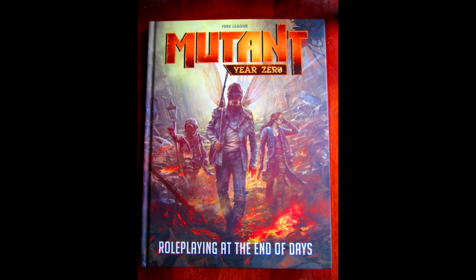Hi! Welcome to part 1 of my review featuring Mutant Year Zero. This is the physical book — role-playing at the end of days. This is the reprinted core book. Free League Publishing has reprinted all of the core books because, even though this is a standalone RPG, there are three other games in the same universe. This is also available as a PDF. If you need more information, please check out the links in the description.